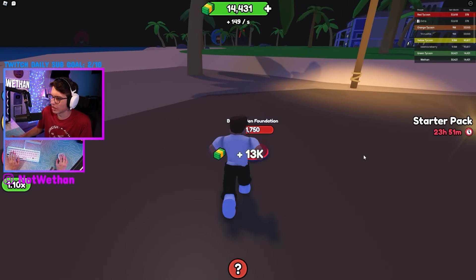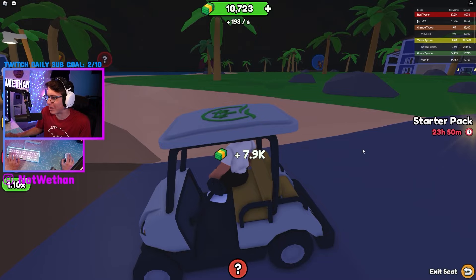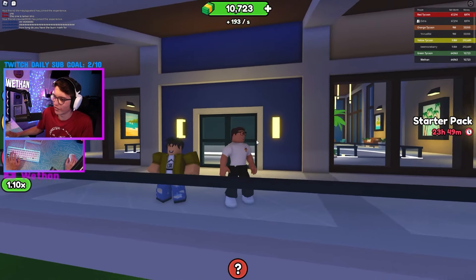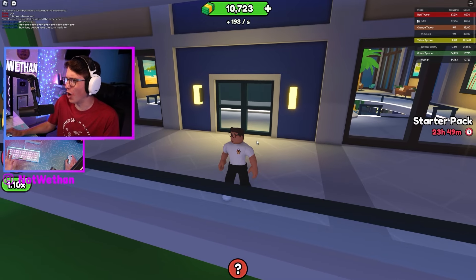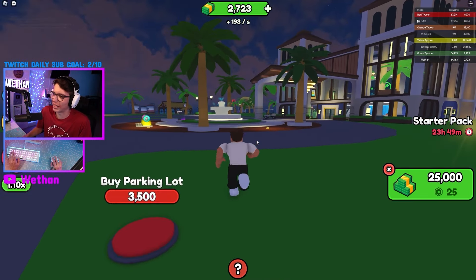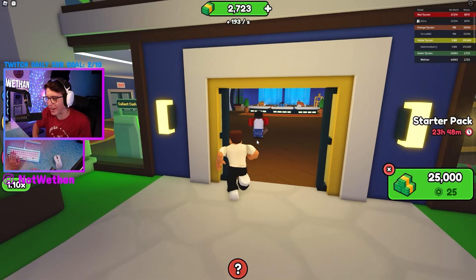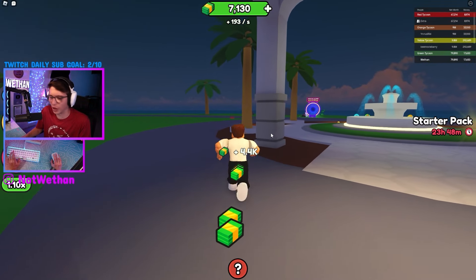Alright, we got some lighting. Let's go back by the resort and see if there's anything to upgrade back there. Oh, look at this guy. Where'd he go? Dude, he actually just vanished out there. Another parking lot? Oh my gosh, I'm broke again. I gotta walk around and walk back to my place and get the money. Alright, we got 14K though, we're good.